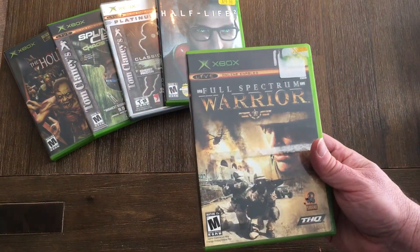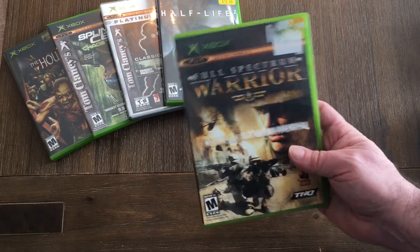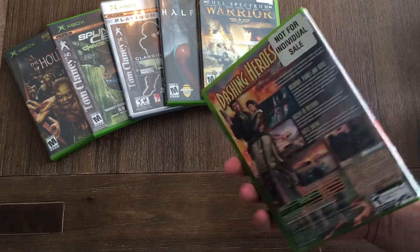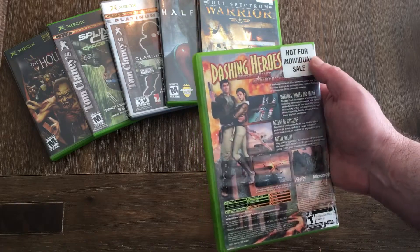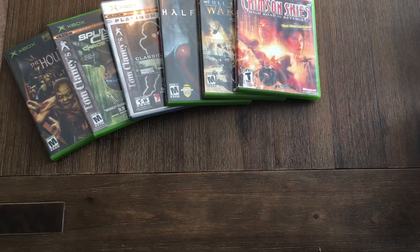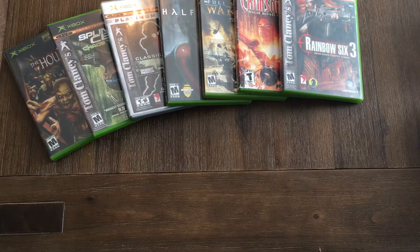Full Spectrum Warrior is actually a backwards compatible game on the Xbox One, so if you have an Xbox One you can play this one. The same goes for Crimson Skies — this is actually an NFR copy. I think my other copy is the same. I do have a few copies of this game, including one in a sleeve. Also got Rainbow Six. Nothing here is overly rare, but fun to pick up nevertheless.